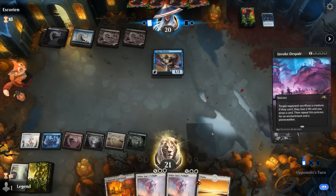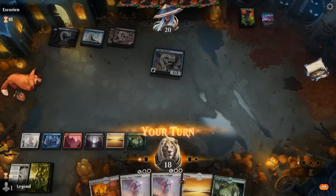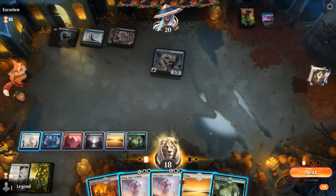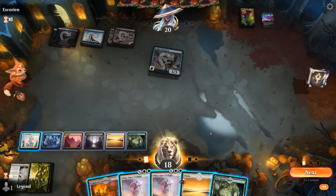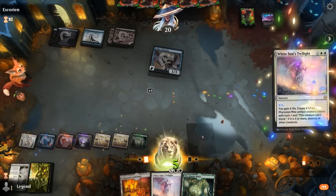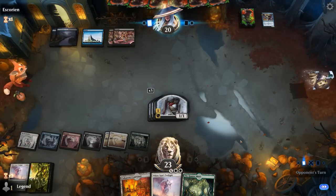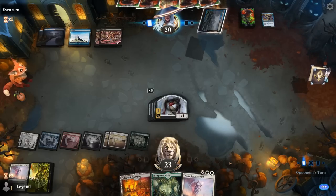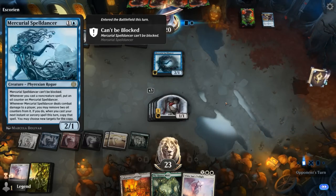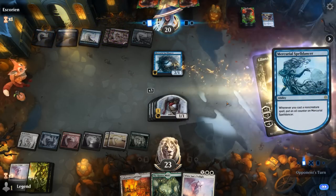The only other missing basic land type is Island, which we can also grab with a Storefront. Invoke Despair — pretty effective. We found another Maze, so we could Twilight for X equals 5, kill the Shredder and present five Mite tokens. We'll give the opponent something to worry about, and Invoke Despair only kills one Mite so it's not the most effective here. Spell Dancer — they're trying to copy Invoke Despair with it. Liliana of the Veil also not very good here, but we'll probably have to finish off Liliana first.